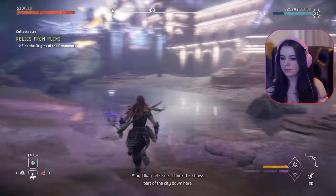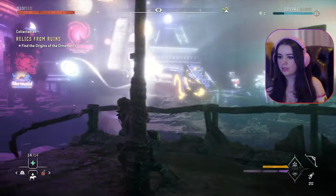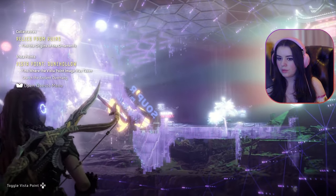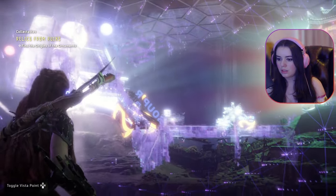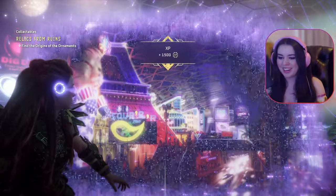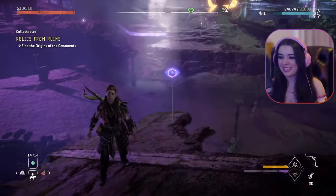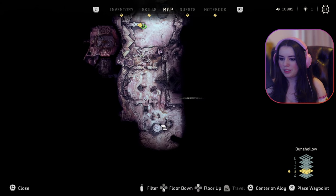I think this shows part of the city down here. This would be a good angle — get a good view of the city from this overhang. I should try to line up the image here. That's it! This game, I swear — I go to leave and it's like 'oh, now you got it!' God damn it. Wow, look at it — so many lights. Jesus. Cool. So that was the vista point.